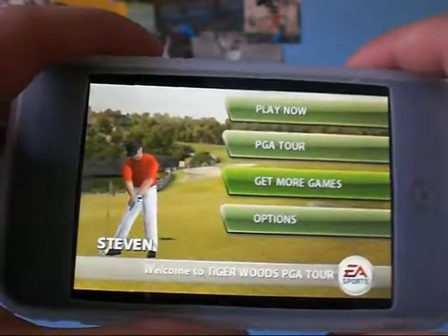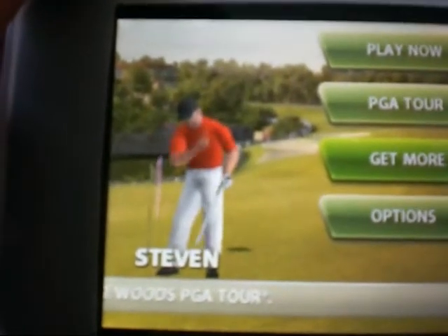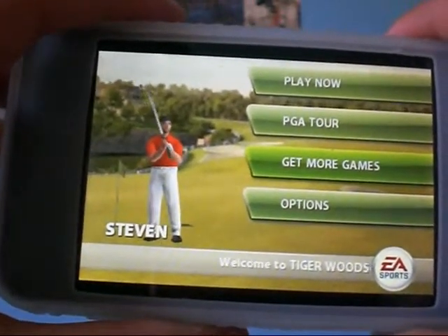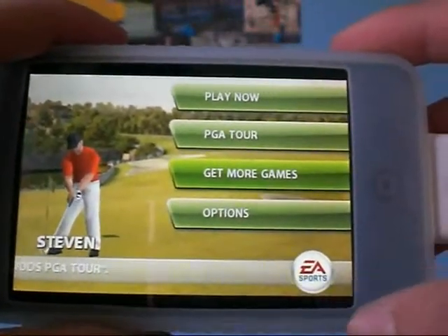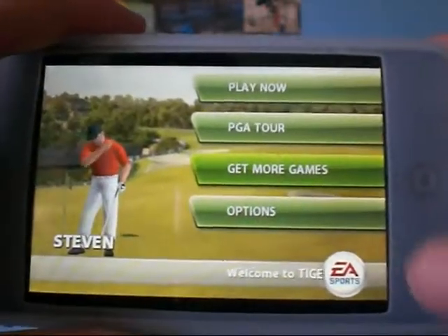When you first start, you can choose the color of your shirt, you can choose a long sleeve or a short sleeve, like a t-shirt or a long sleeve, and you can choose the color of your pants, or you can change your pants into shorts. But you can just simply play now, you can do a PGA Tour, which is like a competition against other professional athletes.